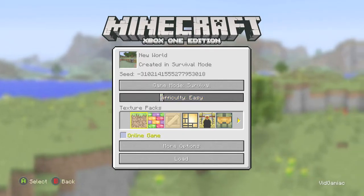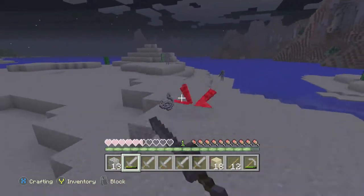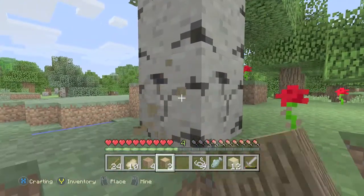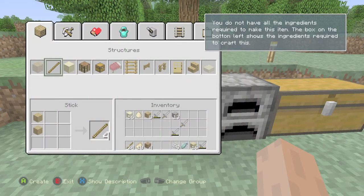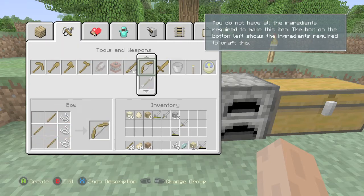The first thing you want to do is have the difficulty on at least easy. Load up the game, go out at night, and go spider hunting for some string. You are going to need three pieces of string. The reason for that is you need to build a bow. The next part of a bow requires wood, so just get a block of wood, break it down into planks and then into sticks. You are going to need three sticks and three string to build a bow.